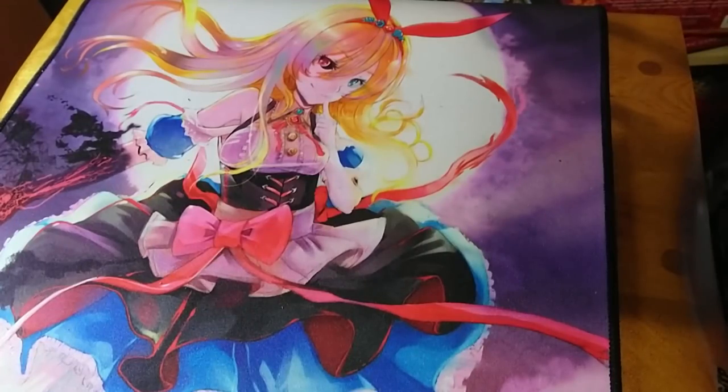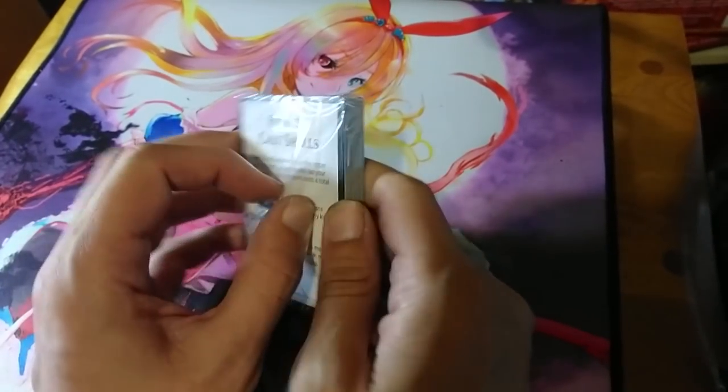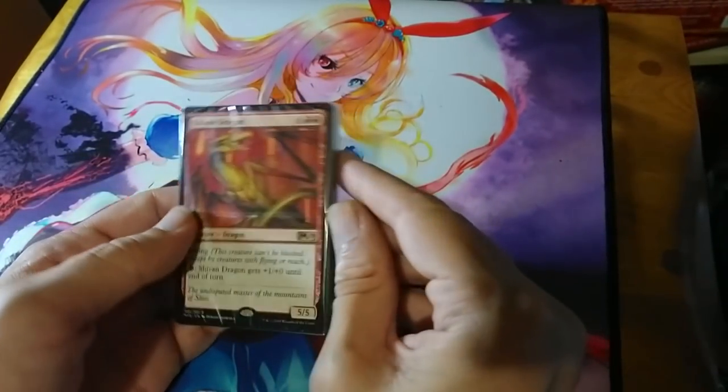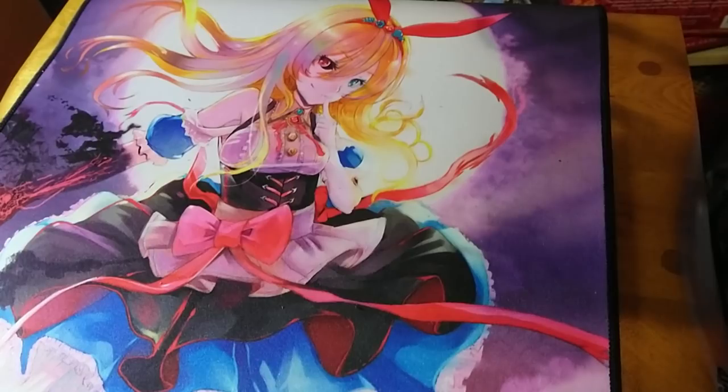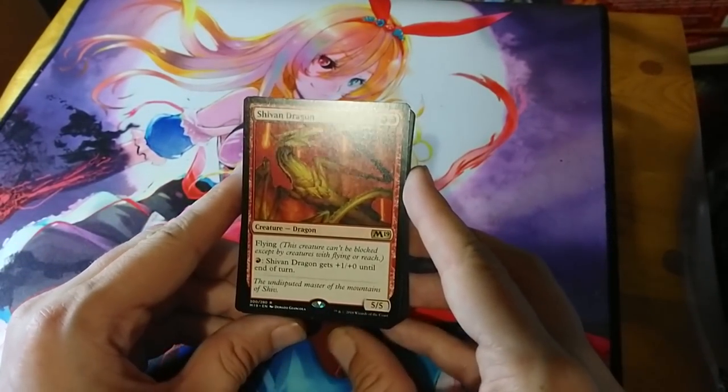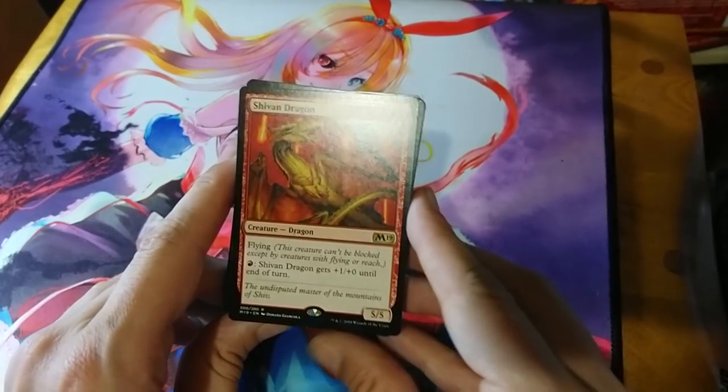Something to note about these decks: cards that are only available in these decks — commons, uncommons, whatever — may have a little bit of value on the secondary market. For example, Llanowar Elves in the green deck is labeled as M19 but isn't in M19, so that copy has more value to some people because it's technically rarer.